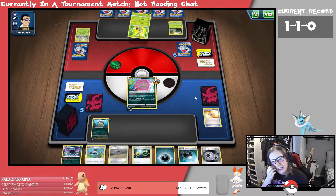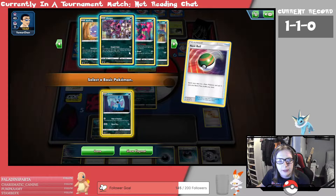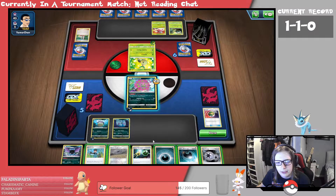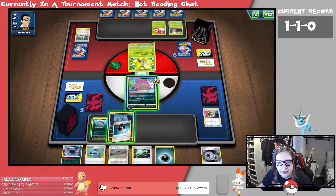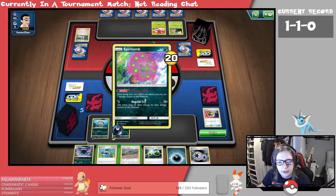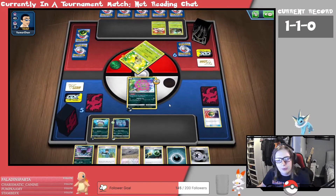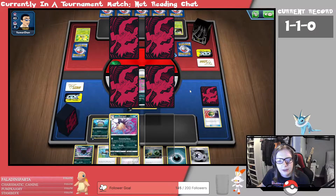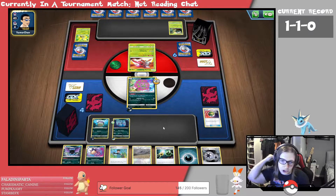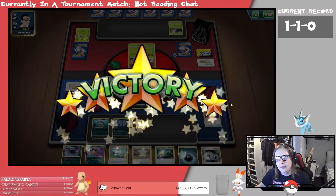We get a Hiding Energy. Let's Nest Ball, get the Zubat down. I'm tempted to put the Hiding Energy onto the Zubat — because obviously when we get it evolved to Golbat it's going to have free retreat. We're doing enough damage to hit this Turtwig, so I'm not going to build any more Spite. We get the Knockout and find the Overquill as well, so we can do a little bit of poison shenanigans. He's just scooped — GG.